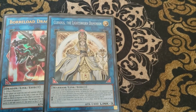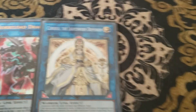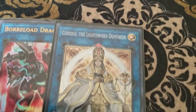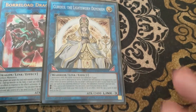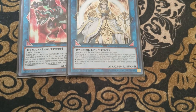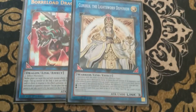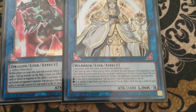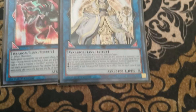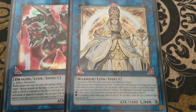We also have one Curious, the Lightsworn Dominion. This is one of the best links in the game — I don't care what people say. Being able to send any card from your deck in this deck is a huge luxury. Not only can you trigger the Lightsworn milling effect, but sending Glow Up Bulb is really great because it gives you another extension with a mill as well. And same with Distrudo. Not to mention the milling 3 also just fills up your graveyard and gets you cards you need.